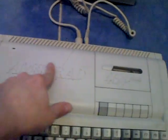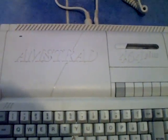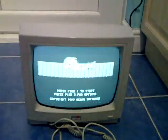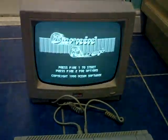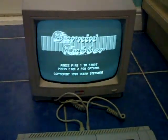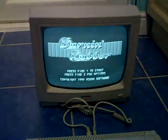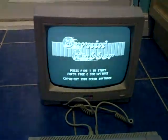I've just finished cleaning it, getting all the crap out from all this embossed Amstrad logo, which takes absolutely ages. I've just tested it and there's Burning Rubber. As you can see, unfortunately it's a black and white monitor — I was hoping it would be colour, but I think I'll have to upgrade to a colour one sometime.